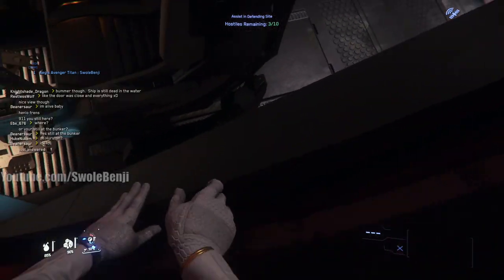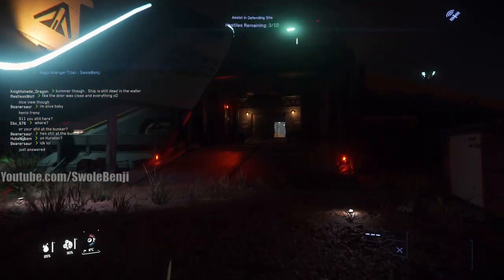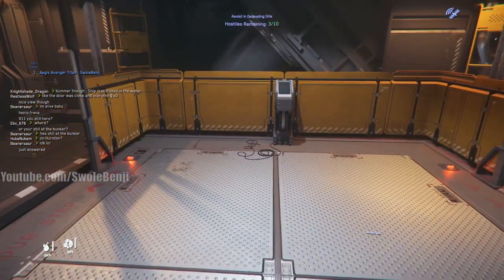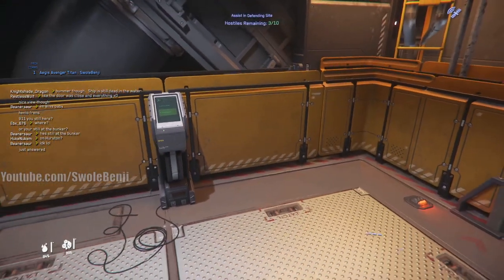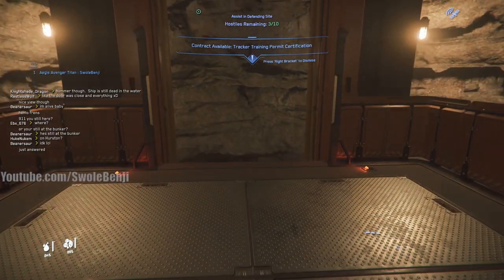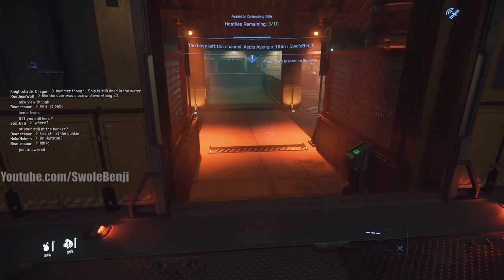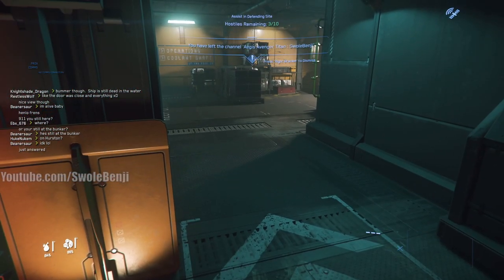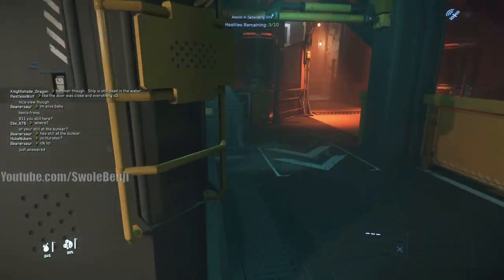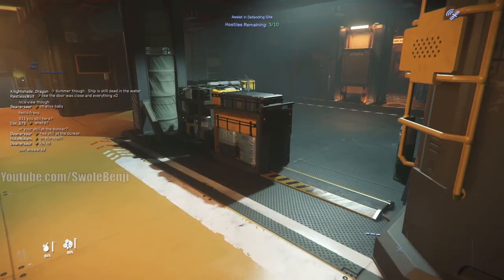Different ships have different lighting. Here we are at the entrance to the bunker — the doorway is set up so a small ship or vehicle can't fit inside; this is meant to be done on foot. At the top it says 'Hostiles Remaining: 3 out of 10' — they will start spawning more once we go down. We're going to run in like a madman, pick up someone's gun, and blast everybody. If we can't find a gun we'll just punch a guy out.